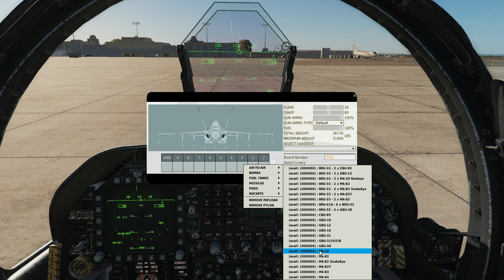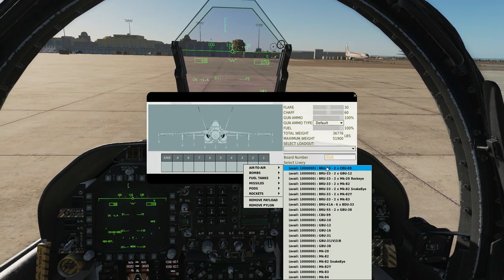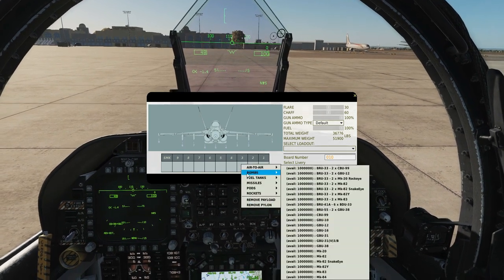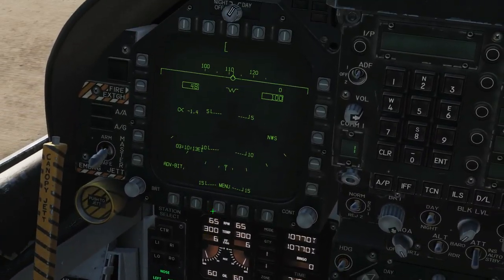All three types share the same unguided armor-piercing bomblets with different fusing between them. We can also have them mounted on BRU-33 racks, giving us two CBU-99s or two Mark 20s per pylon. Let's just take two Mark 20s overall to keep things simple. Request rearming — bombs are on.